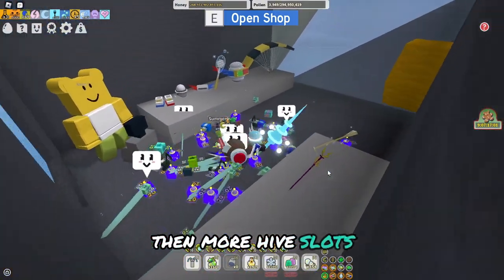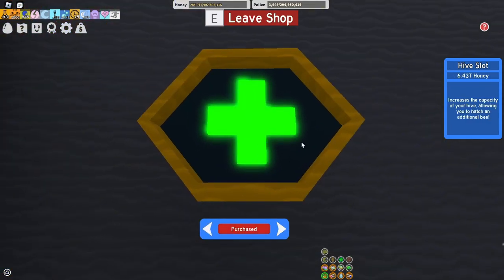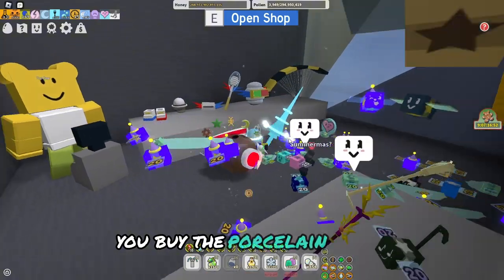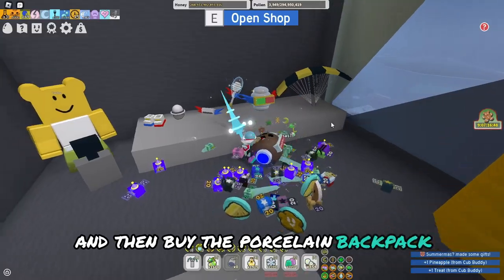There will be more hive slots, and tool hive slots cost more than 150 million each. So once they cost more than 150 million, buy the porcelain dipper, then buy up to 34 hive slots, and then buy the porcelain backpack.